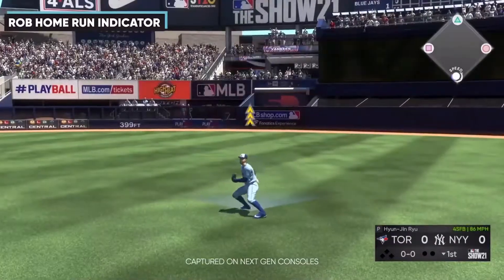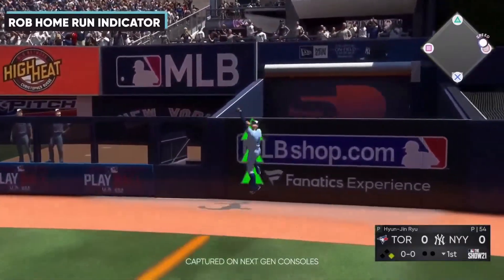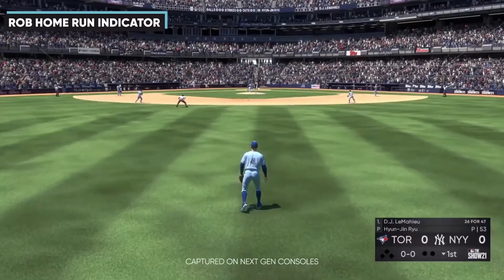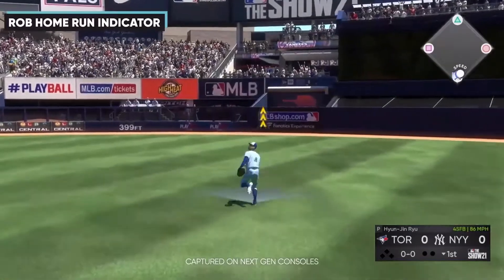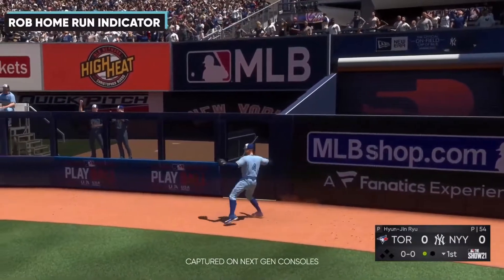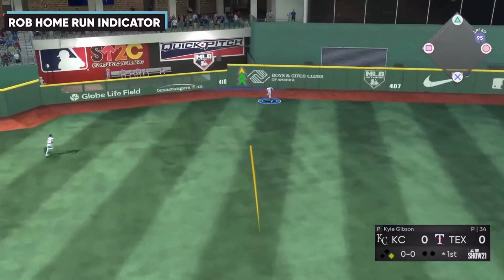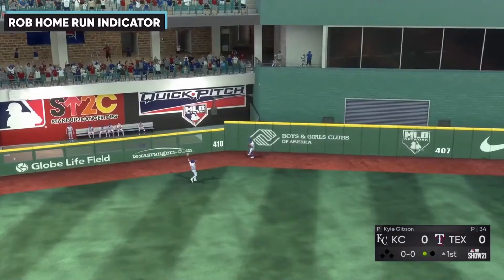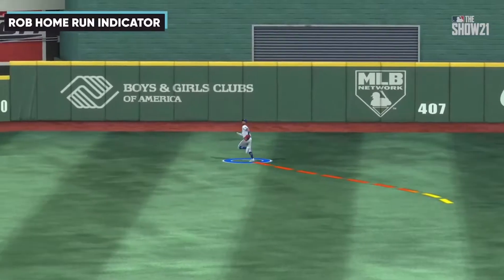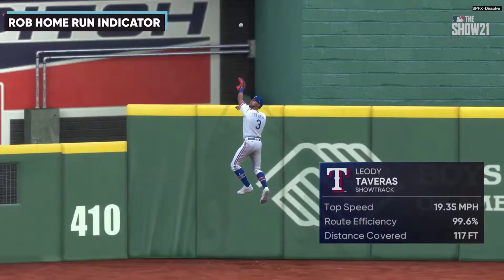Next they talked about the robbing a home run indicator, which we'd seen in an earlier coach video. In simple terms, there are three arrows on the wall. If you can rob a home run, it goes from yellow to green — three yellow, two yellow, one yellow, then three green as they fill up. It also looks like they added a way to jump over the wall to catch balls that are just a little past it, where you need to reach over to get it.